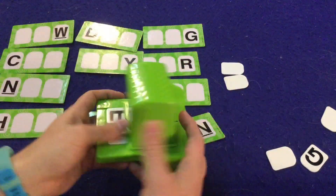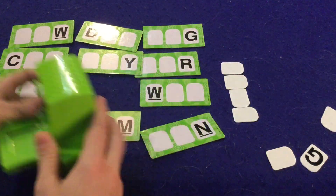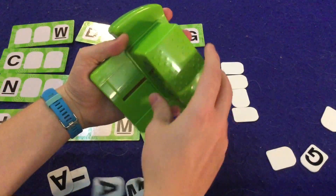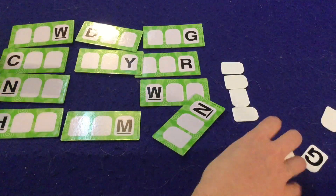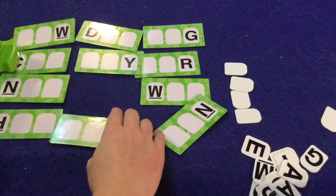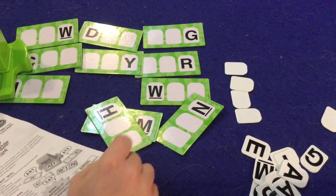If no one can answer, both letters go face down in a discard pile. Eventually, once the main tile supply runs out — which is when the game ends — you can flip those face-down letters over and try to use them. After that, you tally the points and whoever has the most tiles is the winner.